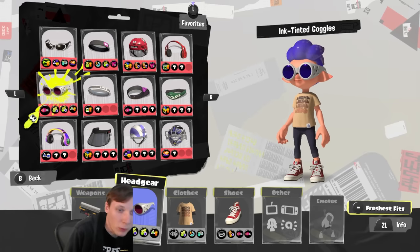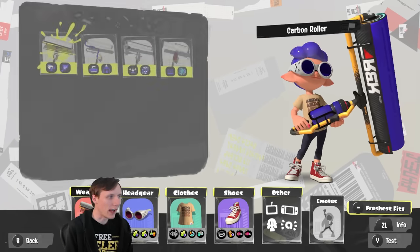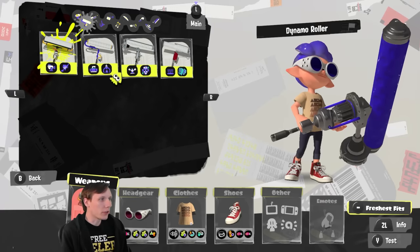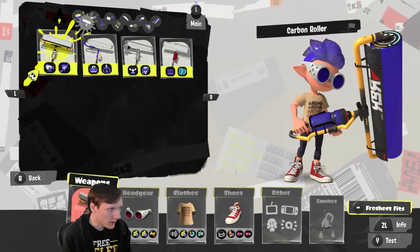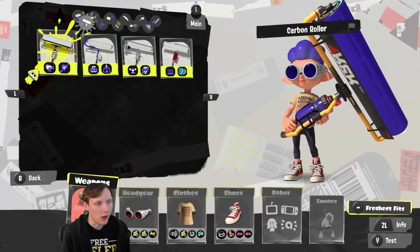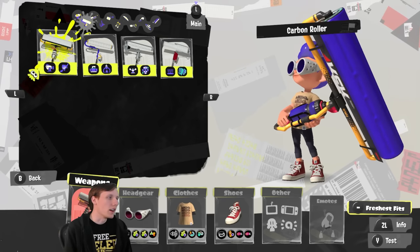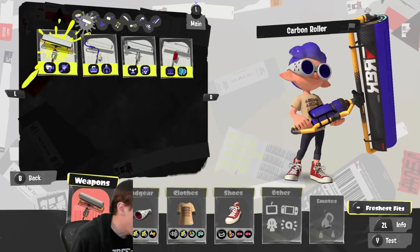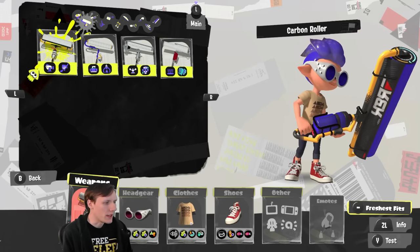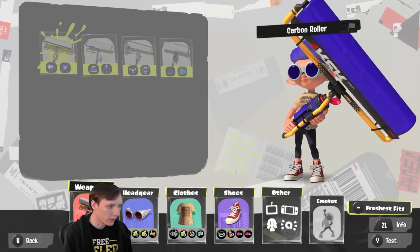Hello everyone, welcome back to Weapon Select. We're going to make part two here about the roller class. We're going to go through all four of these weapons, all four of the different rollers. We're going to play a game on each and talk about the differences, play style, and the strengths and weaknesses of each. It makes sense to go through these in order of range, so we're starting with the carbon roller.